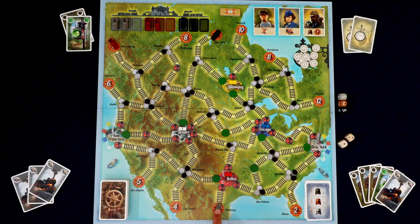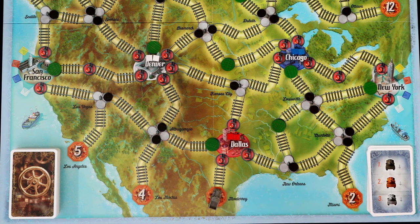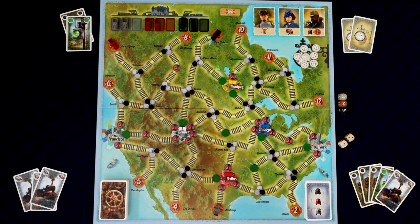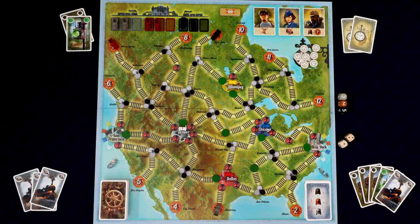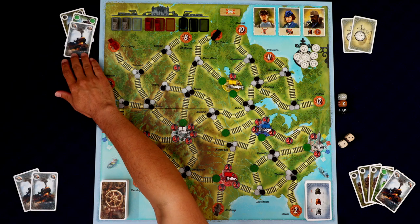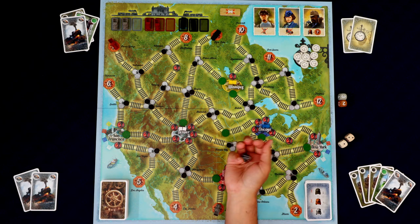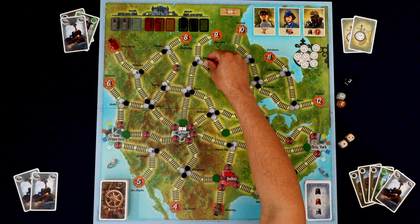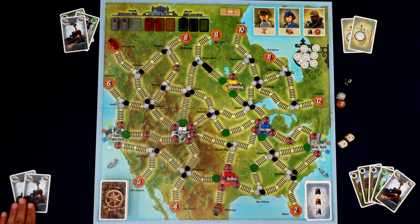We'll go ahead and play our signal card — with that you can move any signal to any other place. The only rule is each of these cities has to have at least one signal, so we couldn't remove the last signal from a city. We grab one of the signals that isn't much use where it is and place it to give the black train a free path to Winnipeg, so it can pick up that yellow good and head toward New York or San Francisco.